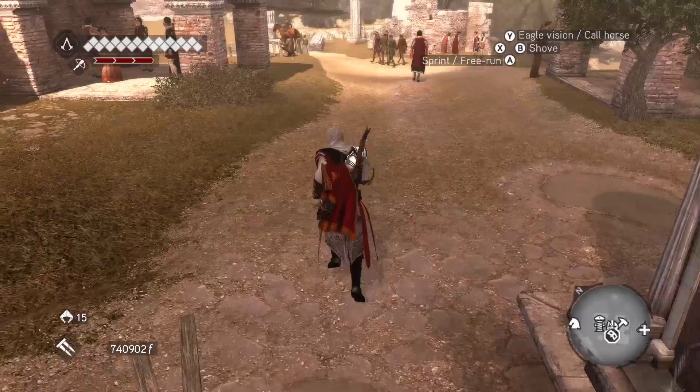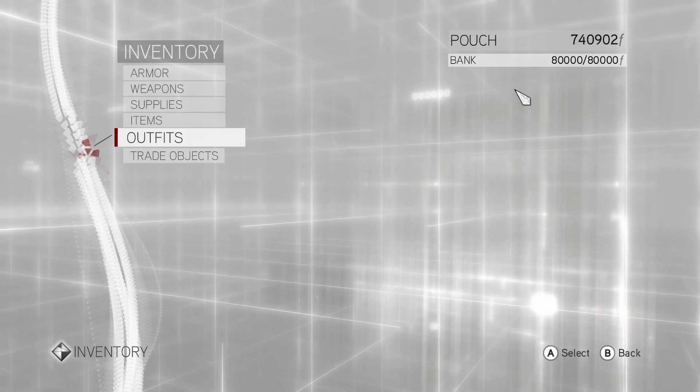What's up guys, it's SSJ here with today's video showing you how to get to Florence from AC2, but it's actually in this game, so there are going to be some requirements. First of all, you're going to need some outfits from your inventory to make this work.